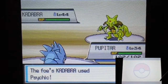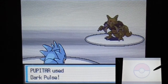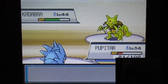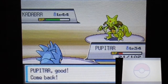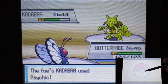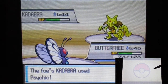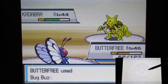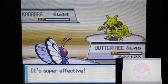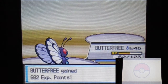Sending out Butterfree — oh I forgot I don't have to switch first. You actually almost survived that hit, I'm impressed. Butterfree, I haven't seen you for quite a while. You did pretty well in the Elite Four theme earlier, and you're doing pretty fine in this gym too. You finally have Bug Buzz — a really good bug-type move that can totally wreck psychic types.